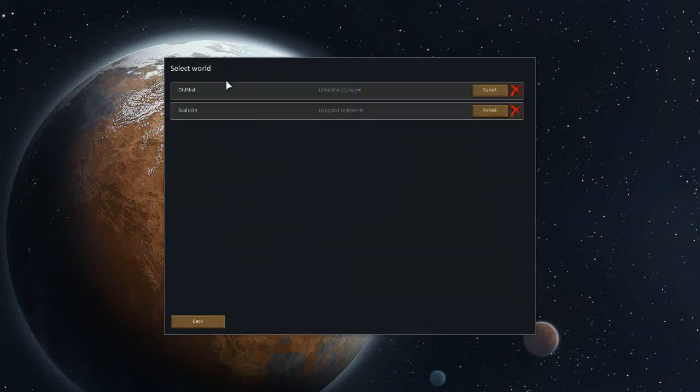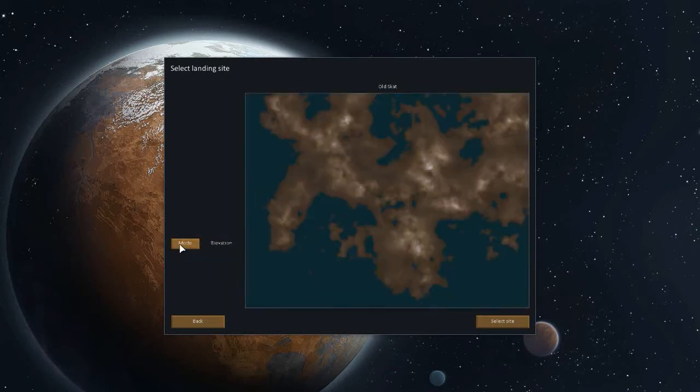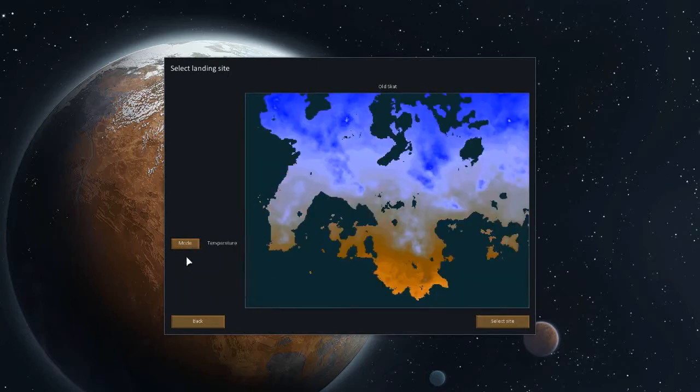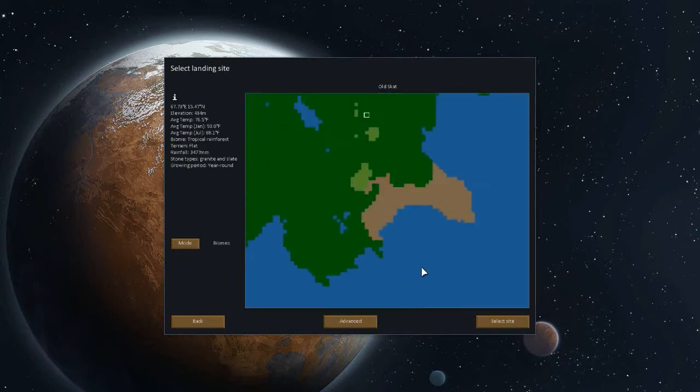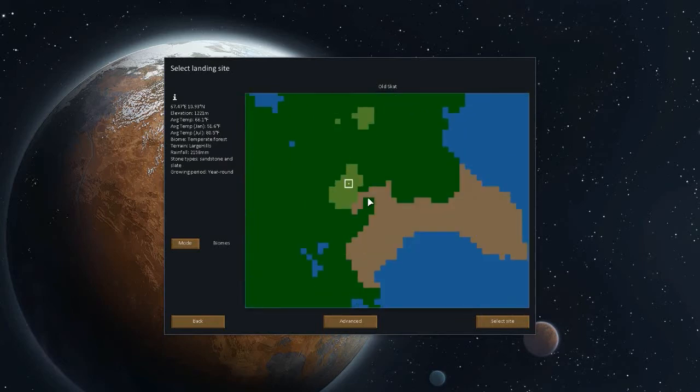We'll be doing Randy Random on Old Scat, which is the generated terrain I just created. Now we choose our landing site. There are different modes — you can look for biomes, elevation, rainfall, temperature. I'll go to biomes and I'm thinking we go somewhere down south here, like temperate forest or tropical rainforest.